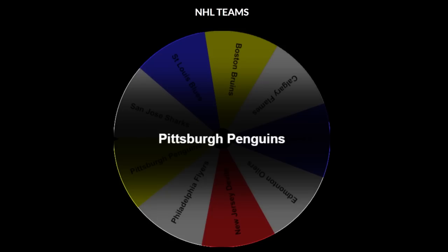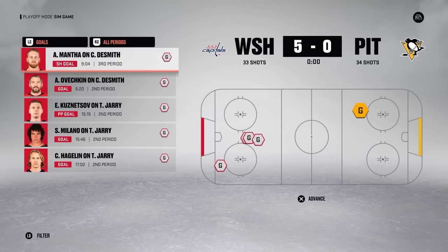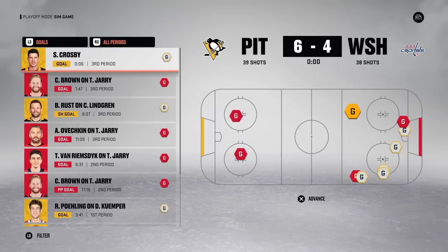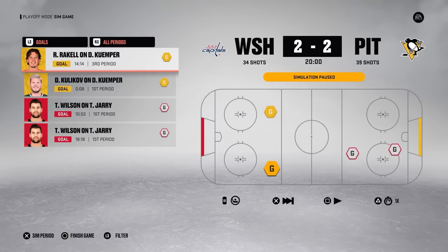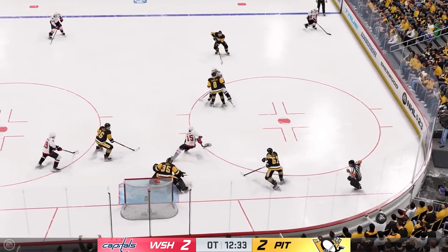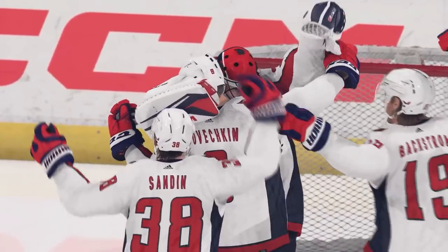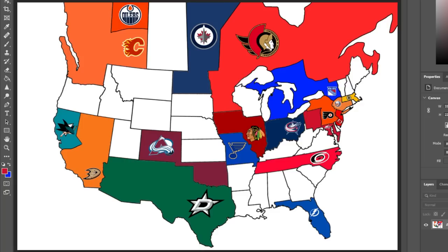Heading to the Eastern Conference, the Pittsburgh Penguins head southeast into Washington territory — Sid the Kid versus Alexander Ovechkin. Washington shuts the Penguins out in Game 1 and scores 7 in Game 2. Pittsburgh wins Game 3 6-4 to keep the series close, but Farabee scores late in the third in Game 4 to give Washington a 3-1 lead. Game 5 goes to overtime where Sonny Milano completely loses Tristan Jarry with a pass to Backstrom — Jarry slides so far over he's out of position — and Backstrom buries the overtime winner. Washington takes over Pittsburgh territory.